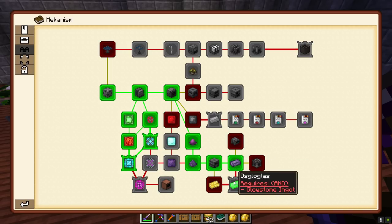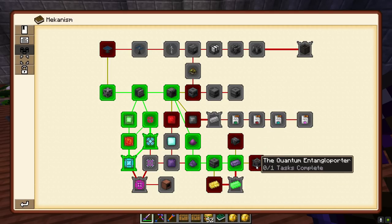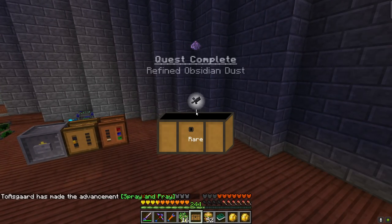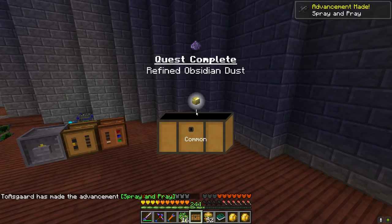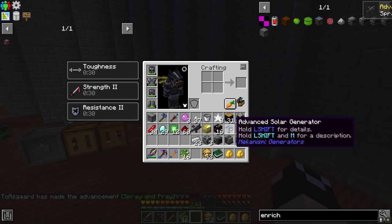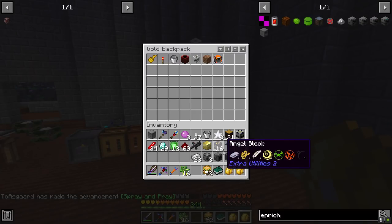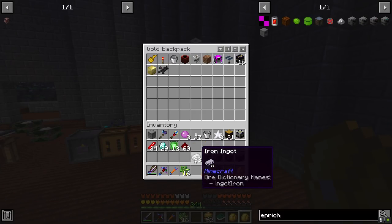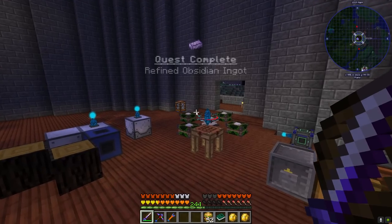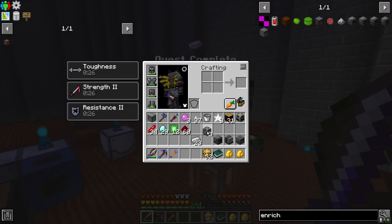We must have gotten these before - I think we just never made the push into the rest of this stuff. There's an advanced solar generator, a robust twilight oak sapling, a chemical thrower, block of electrum, and angel blocks - yeah, not bad.